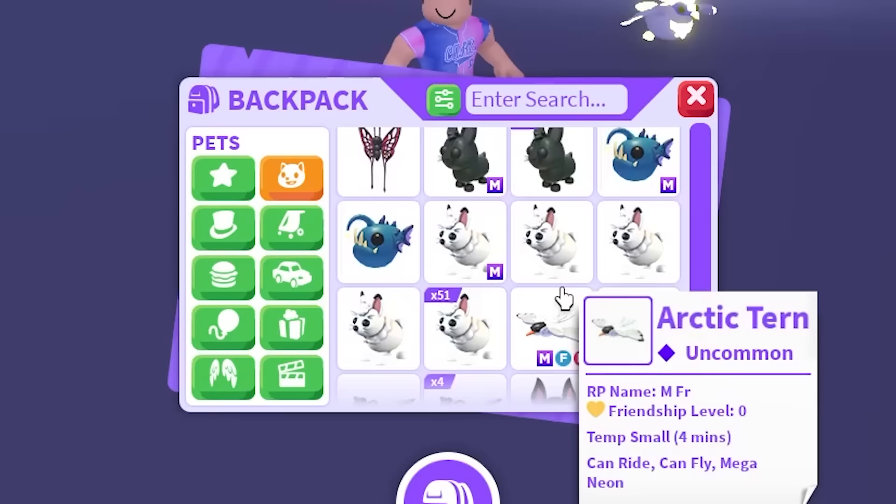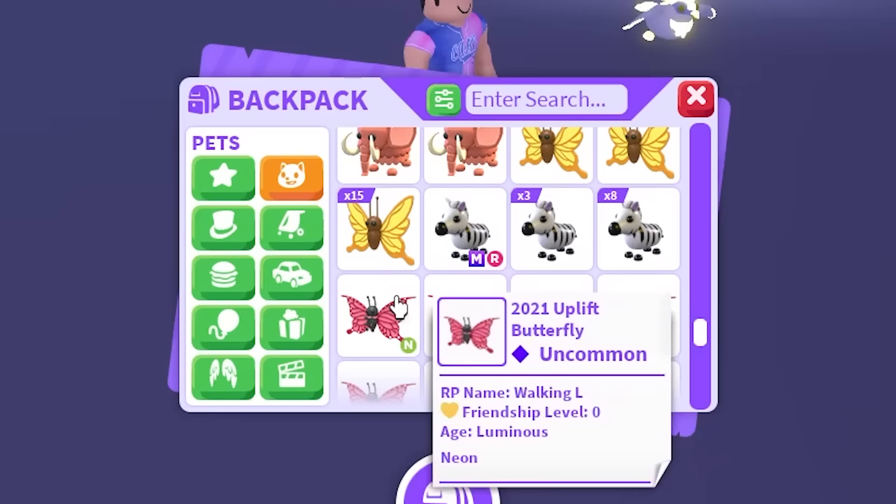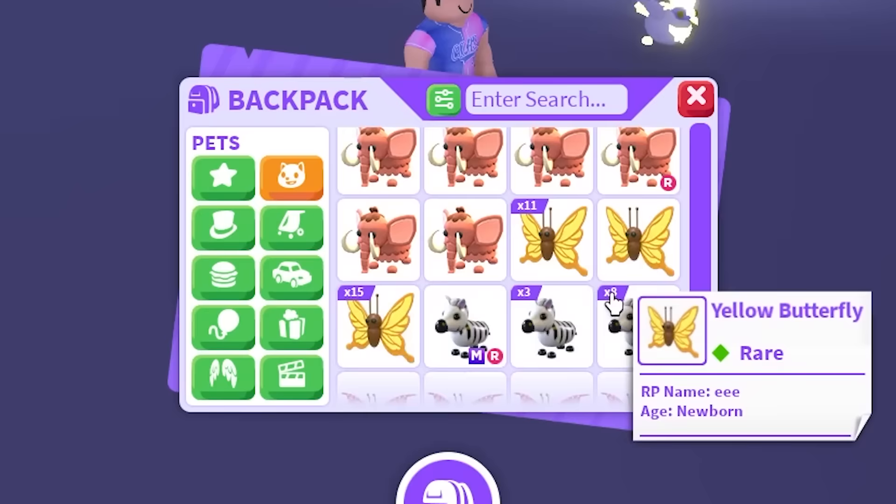I feel like it's all like a certain pet — maybe the Danger Pets or something that we're missing. If you see anything that I don't have that you managed to have, please comment down below. We need the 2021 Uplift Butterfly. I happen to have three Neons, so if you have a Mega or one more Neon, let me know. And the Yellow Butterfly as well. I'm missing a lot of Butterflies.